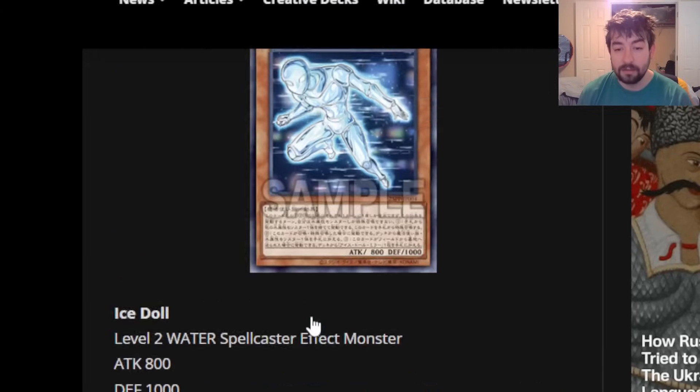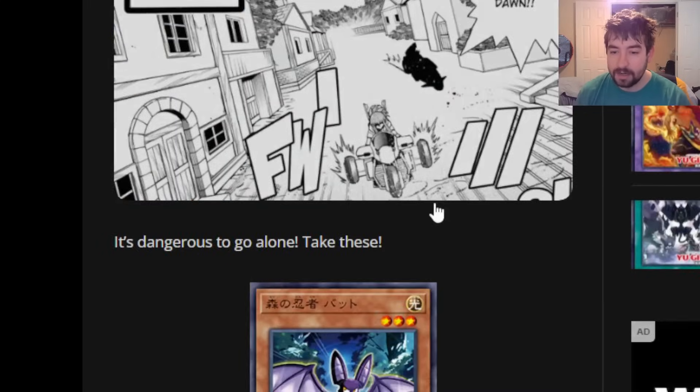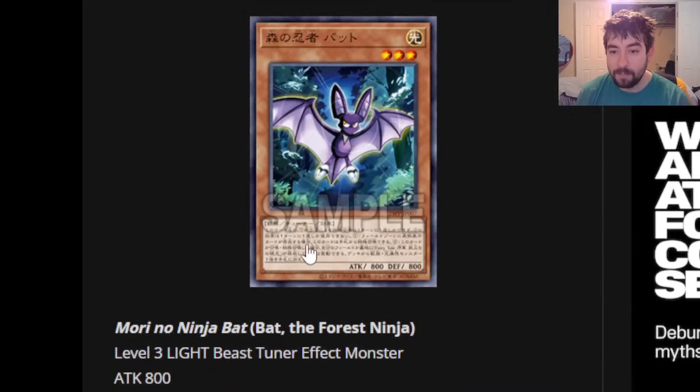The other two Ice Doll cards are actually really interesting. I'm going to look through the list of playable water spellcasters to see if this engine has legs — maybe in Mermail, maybe in Marincess. I wouldn't say Sharks because Ice Doll is level two, but keep an eye out for other possible engine homes.